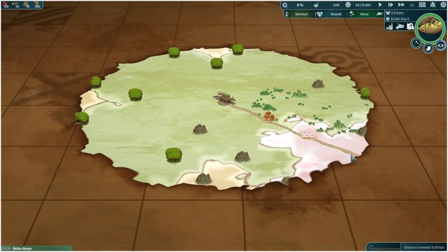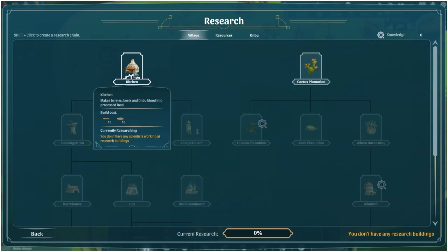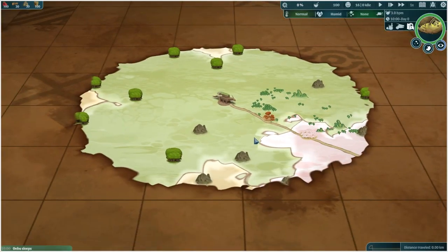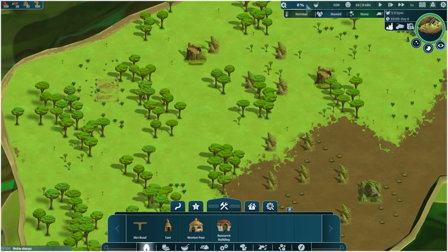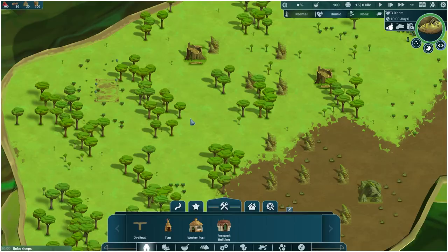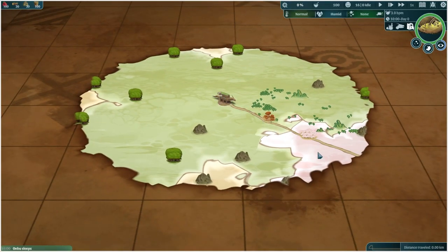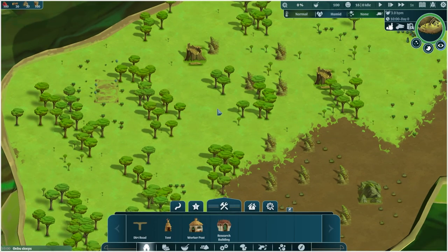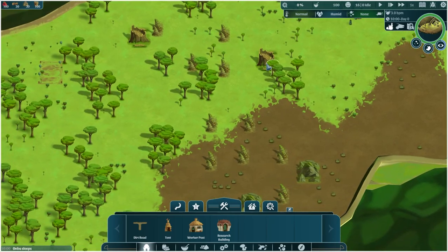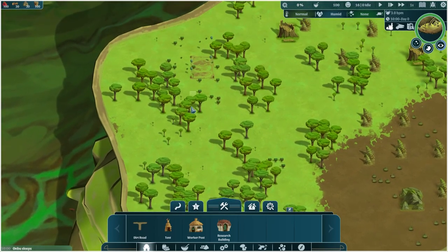We're heading to a pink area and I'm going to assume we don't encounter poison that early on. I want to build the kitchen first — we can use that and then start on our beet farms. You may consider going cactus plants, corn, or tomato if Onbu heads to a desert. There's actually a pretty cool thing about the desert: there are no toxic areas in the desert, so it's a great way of saving time and buying yourself some time as you build up.